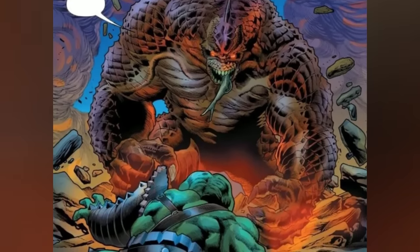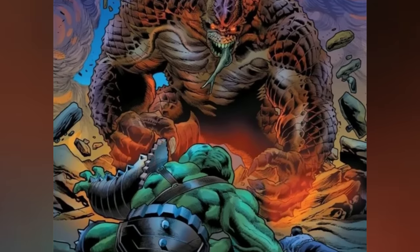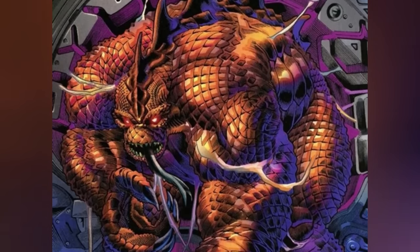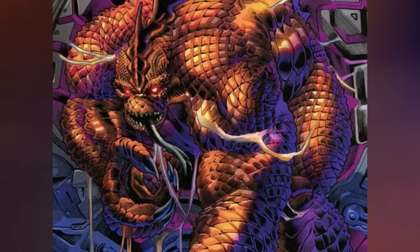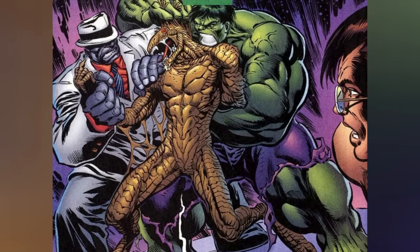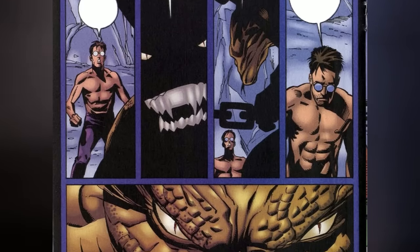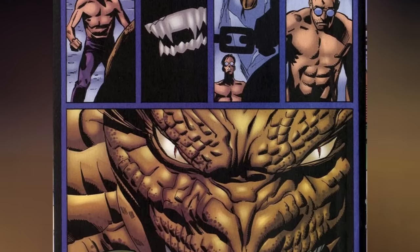Unlike some of the other personas, the Devil Hulk did not just surface in moments of severe injury or temporary death for Bruce. Instead, he chose his moments, often revealing himself after nightfall. Superficially, this made it challenging to distinguish the Devil Hulk from the other alters. However, beneath the surface, this sinister persona was an entirely different shade of malevolence. In its true form, the Devil Hulk manifested as a towering orange reptilian behemoth, distinct from the more familiar green hue associated with the Hulk. This appearance set him apart, resembling more of an irradiated adversary akin to the Incredible Hulk's rogues gallery.